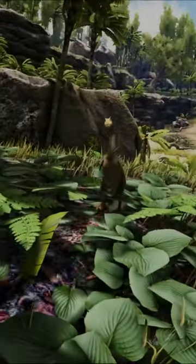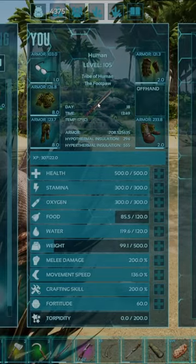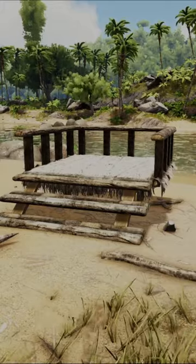This is how you tame the Hesperonis in under 30 seconds. Step 1, craft any kind of weapon to kill the fish with. Step 2, build this structure.